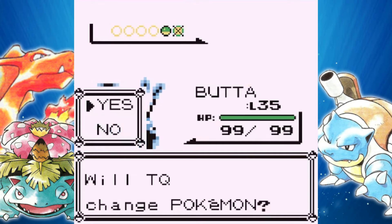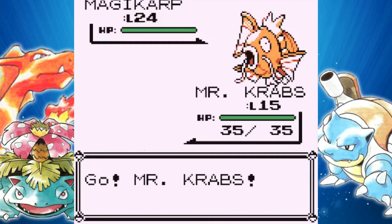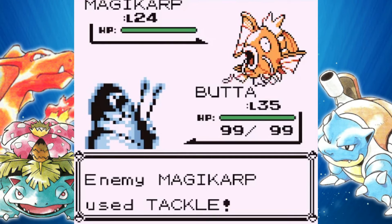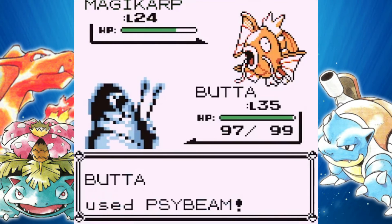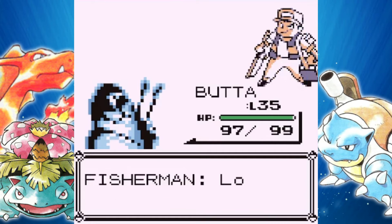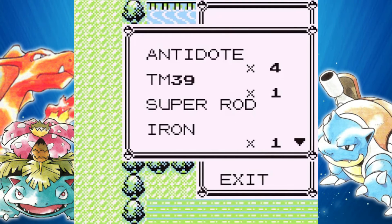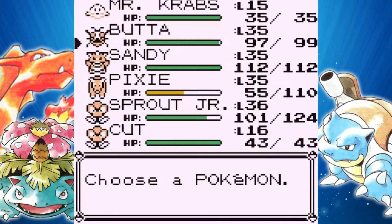An interesting thing about Krabby is that it can learn every single HM in the game besides Flash. This man can literally learn Cut, Surf, Strength — and there's only about five HMs in this game. So if you're looking for an HM Pokemon for your team and need to teach it like three HMs, there you go — Krabby. Some more Pokemon you can find on this route through the Super Rod are Goldeen, Tentacool, Horsea, Seadra — or actually they might be Pokemon Yellow only, I can't really remember. You can also get Poliwag. Get used to seeing those Pokemon a lot if you're going to fish — they can basically be caught on every single route.